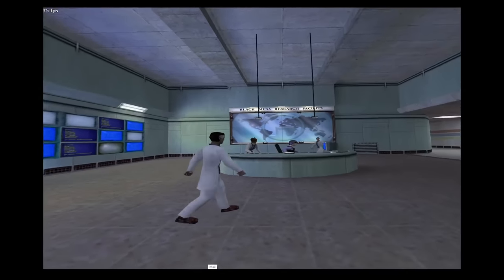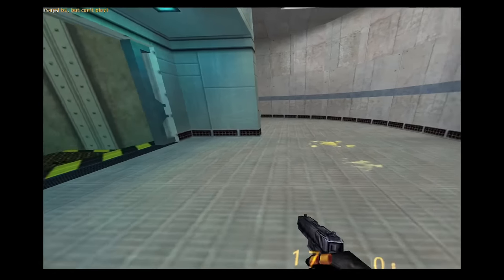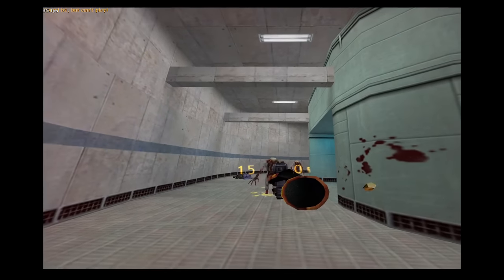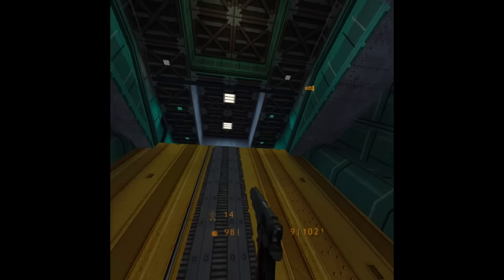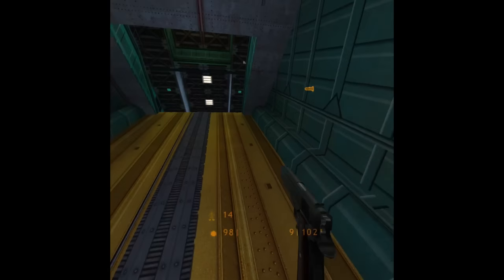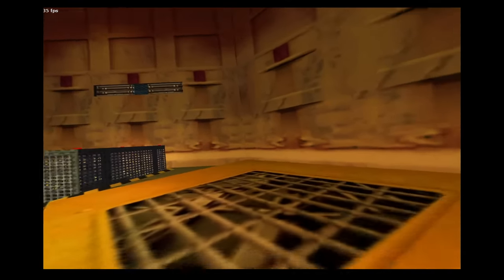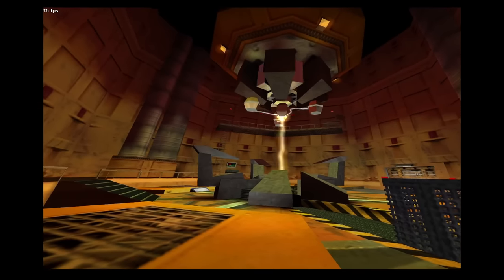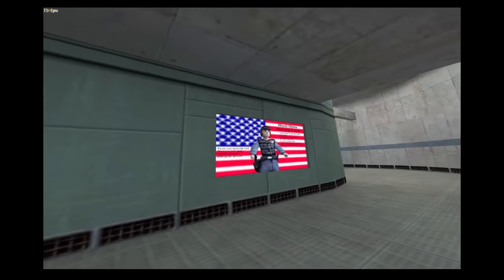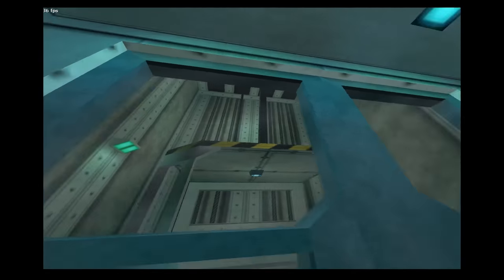Have you ever wanted to experience the Black Mesa Research Facility in virtual reality — seeing your weapon move as your hands move, feeling zombies and headcrabs in your personal space? You're in luck, because there are two ways to experience Half-Life 1 in VR. You have the Team Beef port, Lambda VR, which is only available on Oculus Quest headsets and is feature complete. Or you have the Half-Life 1 VR Mod, available on PC virtual reality in early access. Half-Life 1 VR Mod was actually the first attempt to make Half-Life 1 playable in VR, releasing in 2017 as a GitHub repository, then on Steam in 2022 — possibly encouraged by Half-Life 2 VR Mod's successful early access release.